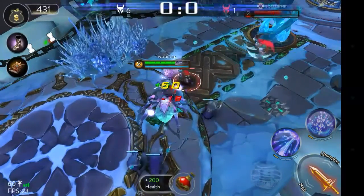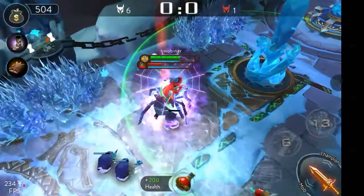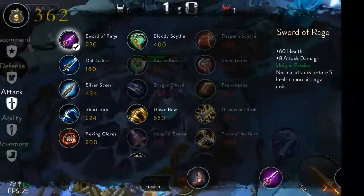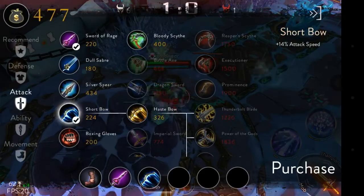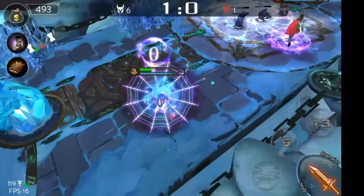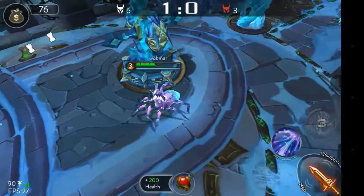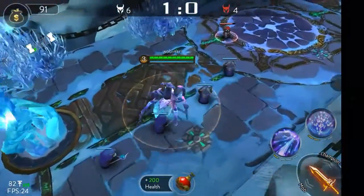I'm going for attack damage so I'll level up my Q. Right now I'm waiting for her to jump on me so I can go all out because I knew my third stack was going to be the stun. With Bendara you have a passive which activates a shield that gets generated around you every time you cast three spells, so you get a stack each time you cast a skill.